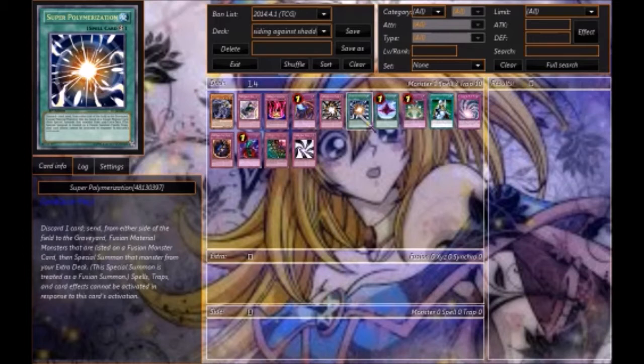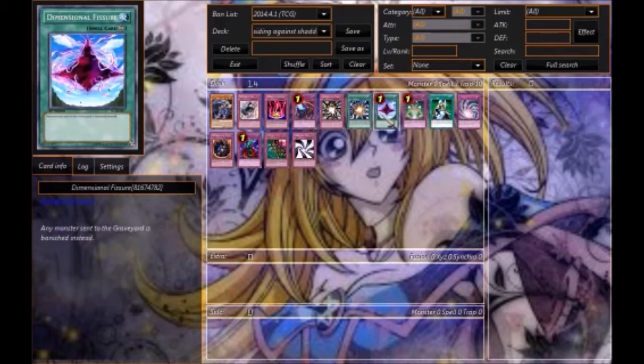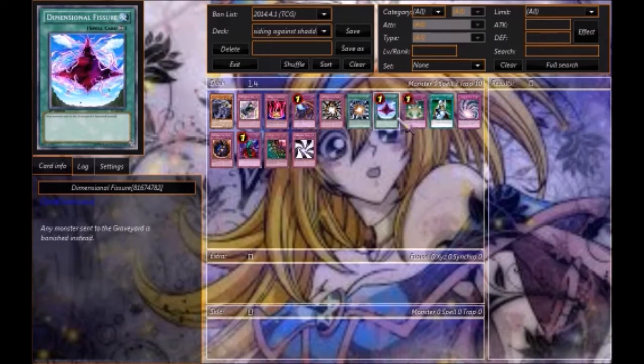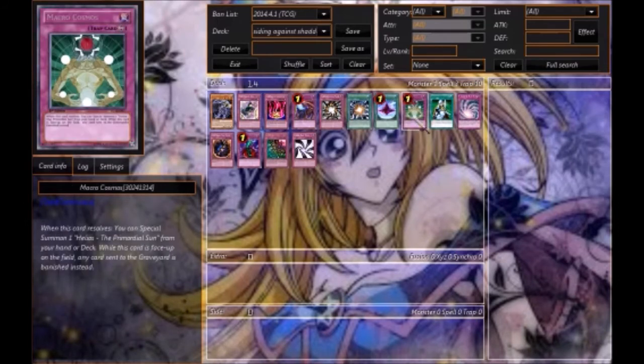Now onto the banishing cards — Dimensional Fissure is pretty straightforward. Not a lot of decks could run this unfortunately, but if you have access to Dimensional Fissure or Macro Cosmos and any cards are sent to the graveyard, you can pull that and have a really decent advantage.